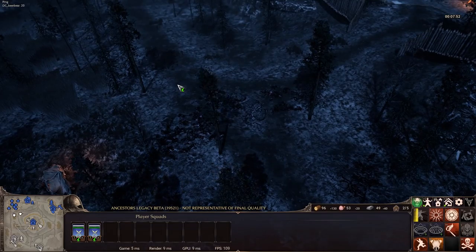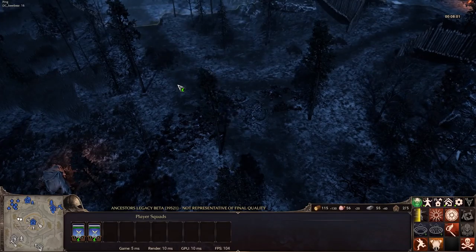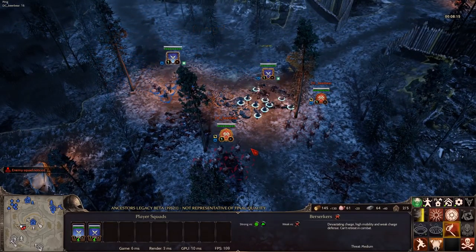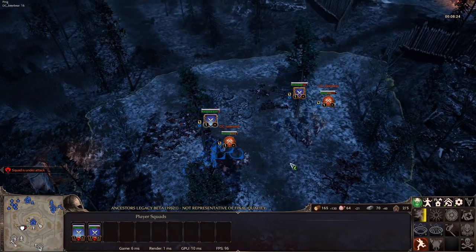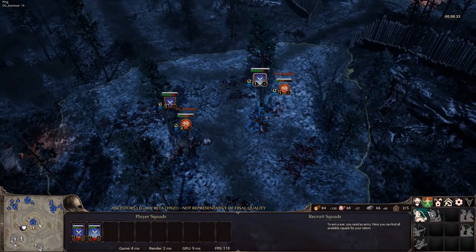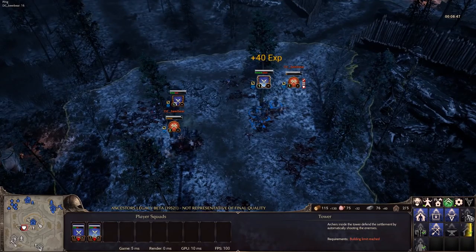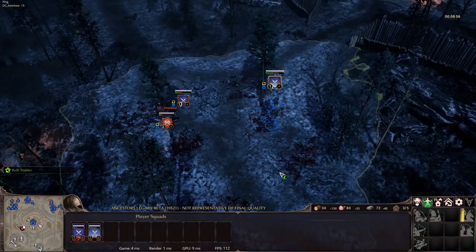Two berserker squads didn't have much trouble with three shielded guys. It's a clear message for Magda that she needs to get her nation to the next tier of technology, because then she gets Slavic spear guys — which are a very good counter against berserkers. Lukas feels he has the match in his pocket, but Magda is going to show him otherwise. Day/night widget: you asked for that — of course we will be adding a day/night widget to the UI so you can see what weather is coming, like rain and snow. Map editor, modding tools: we probably won't have those for launch, but since all our other projects had that eventually, it's quite possible Ancestors Legacy will too.